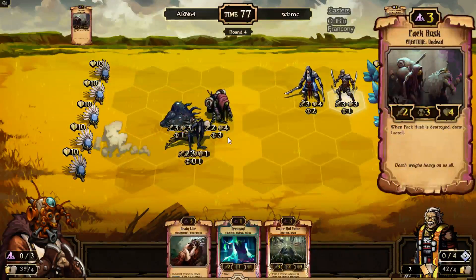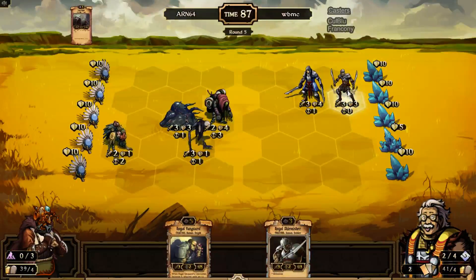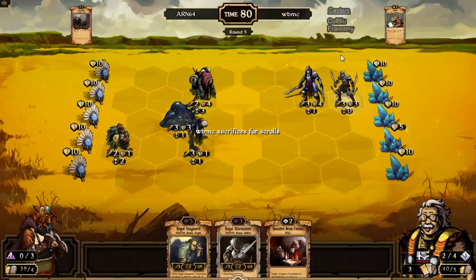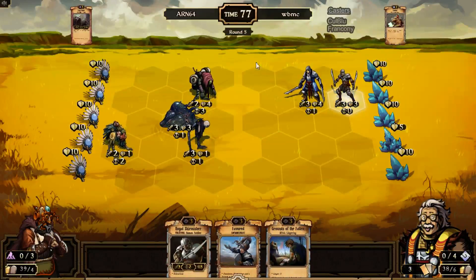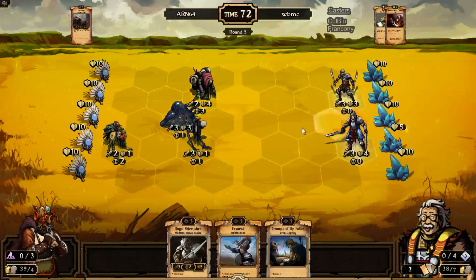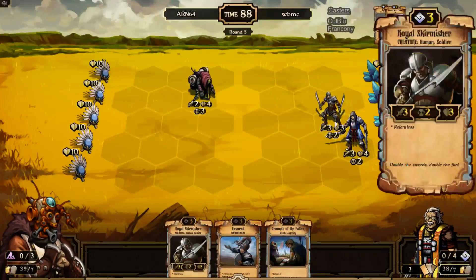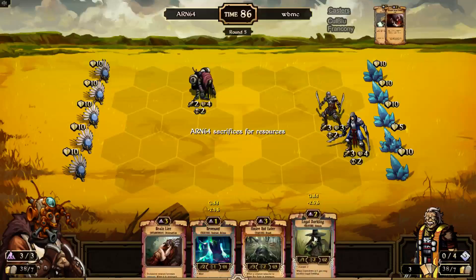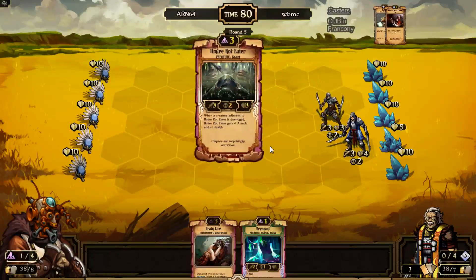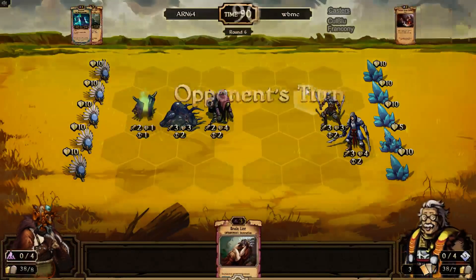ARN's hand now has a Dunkle Skirmisher, Royal Guard, and Pother. He plays an Armour Rider here instead. The Shambler goes ahead and punches for 7 damage. WBMC plays himself a nice little Pack Husk which he really wants to die, so there's some general generic damage coming up from everybody. Do you see anything special or spectacular so far? No — the only weird play was the positioning with the Meyer Shambler, because he could have killed the Royal Skirmisher. But apart from that, everything's good and both boards are pretty even. WBMC did smack up all ARN's units; the Ermai Ride Eater dies because of a Pother, and the Relentless came out from the Dunkle Skirmisher.